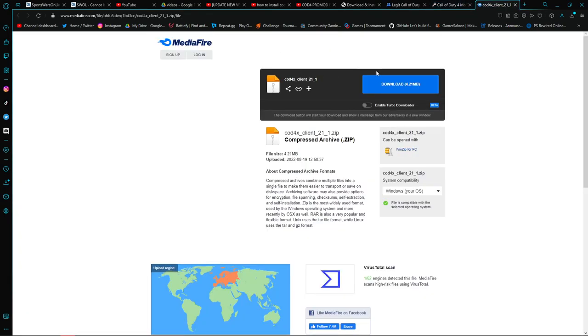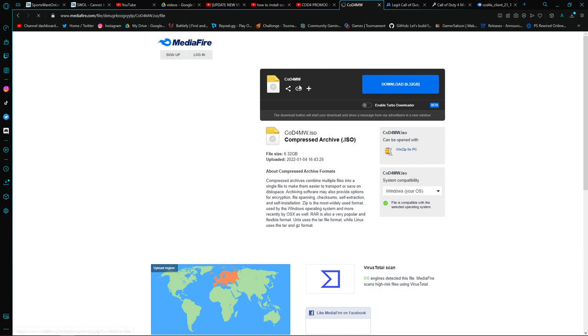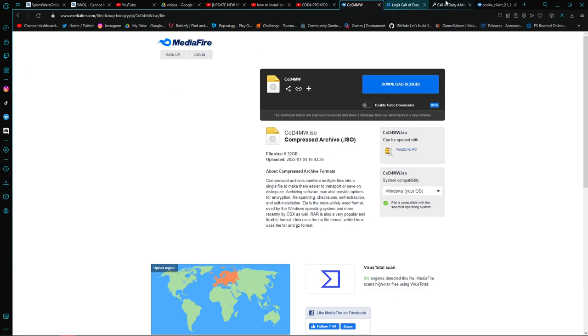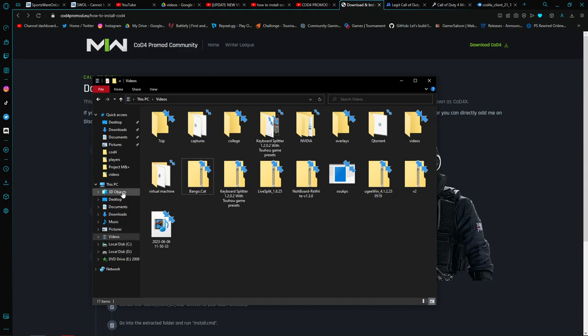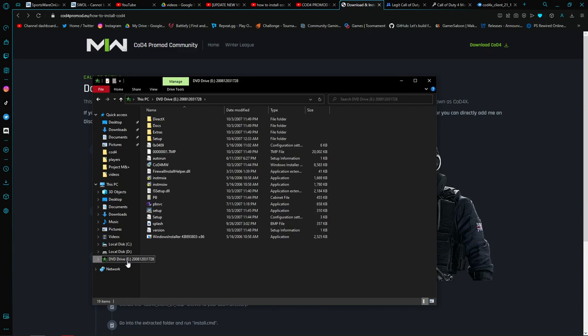You click the MediaFire link and it's a COD4 MW ISO file. You click it, it pops up as an ISO file. Then you go back, open your downloads, click on it, click 'More Information,' run it anyway, and it mounts as a DVD drive. You find the setup file and click it.